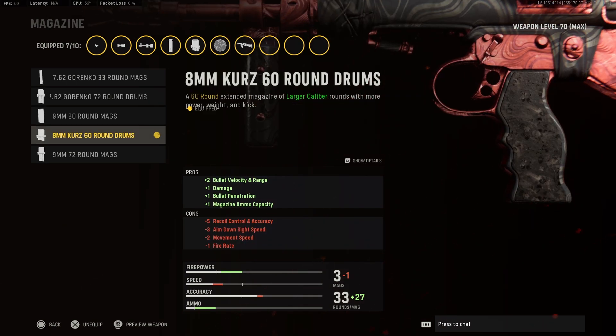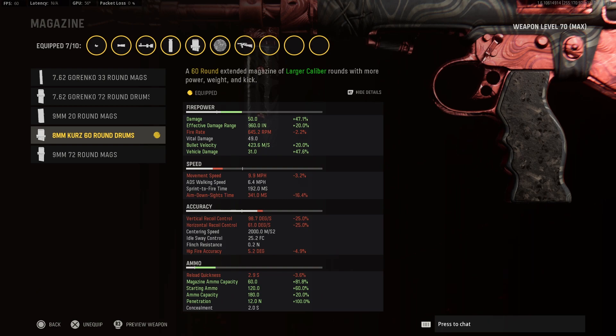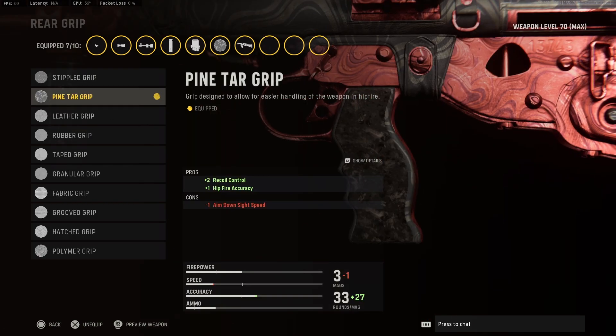Moving on to our sixth attachment, let's take the 8mm Kurz 60 round drum for a significant damage increase over the other options. And lastly, take the Pintar Grip to once again cut recoil and buff the hipfire.